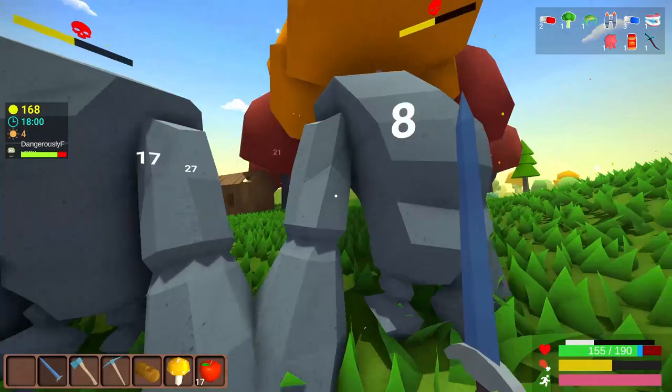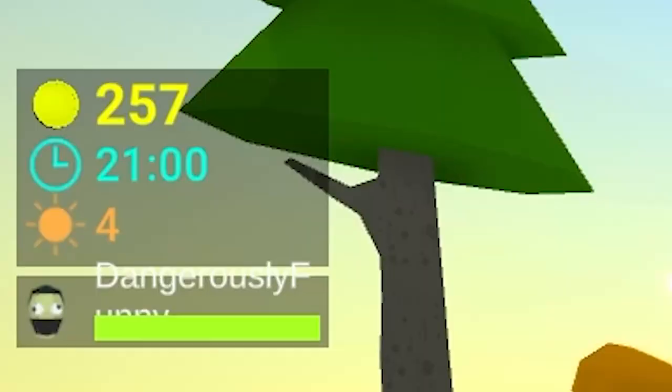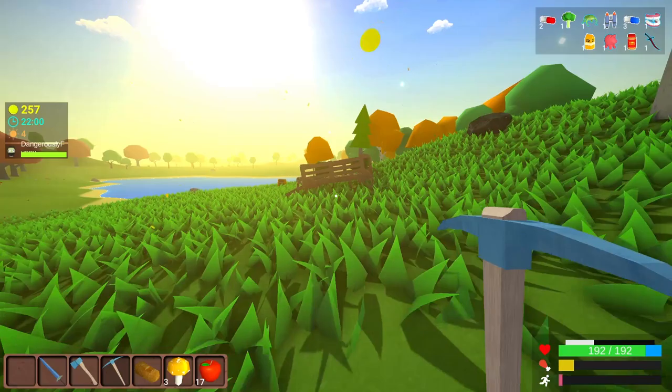For our effort, we got orange juice, which gives us more attack speed — I'll take that. There's way too many distractions for me. I was finally heading back to start smelting, which I really need to do, and then I saw a gold chest because I have the money to open one. We're close to opening a gold chest. Then I got distracted because I saw this cart full of free loot, and it's probably not going to be anything worth my while at this point, but I can't help myself right now.